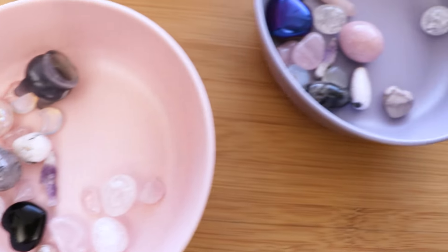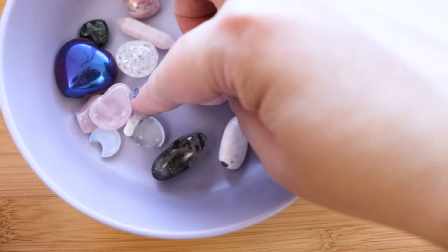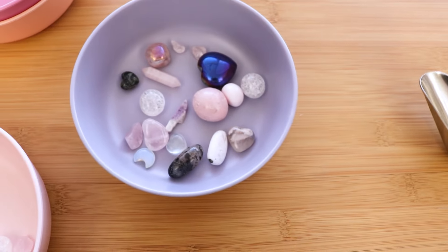That mangano calcite is electric! We got pink opal, we got a little amethyst knife - those are more rare. I love these, they're so pretty. It's very cute.